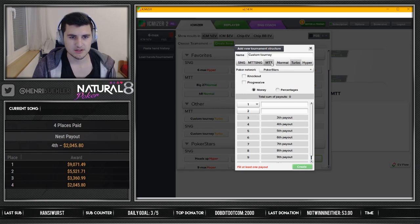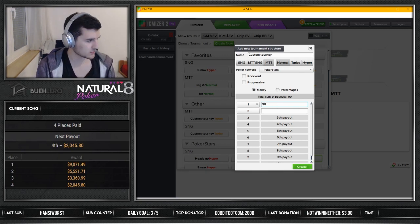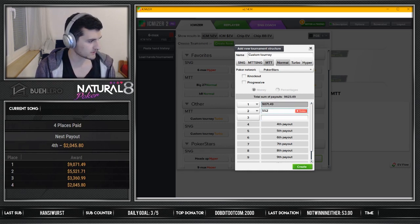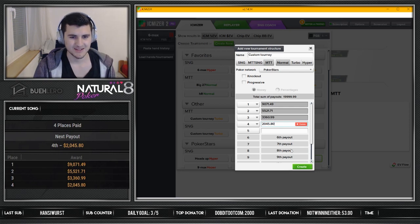Let's create a new tournament — it's an MTT, normal speed. Payouts are on the screen down below, let's put them in: 9071.49, 5521.71, 6360.99, and 2045. This is a bubble, dude. There's a cent missing — I guess it's overlaid by one cent. Create — so there we go.